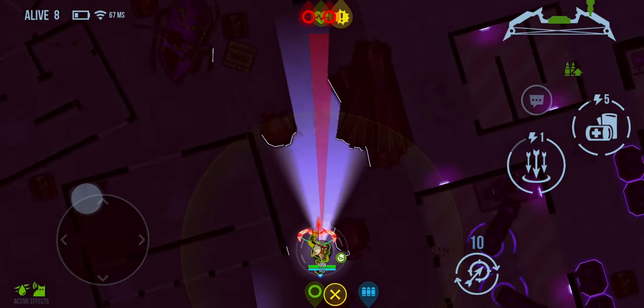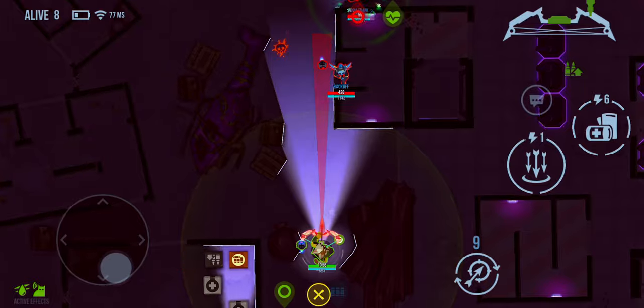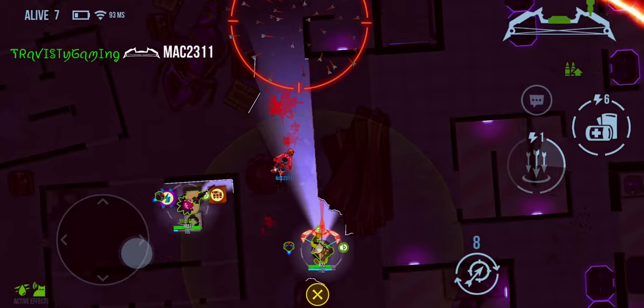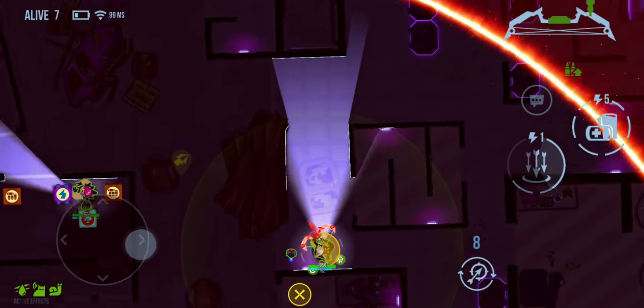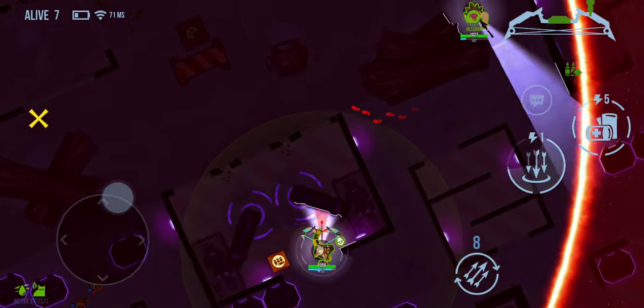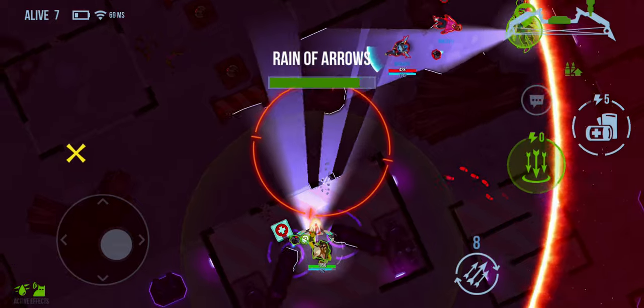We get the double there, very nice. Just missed a shot so I thought I'd try and take her out but didn't quite get there. Hiding behind cover, I'm able to take out the ghost in one shot — very snazzy. Those footprints are super helpful to know where people are going.